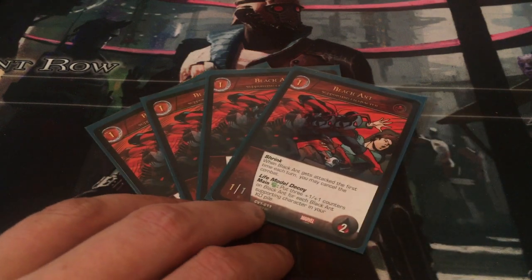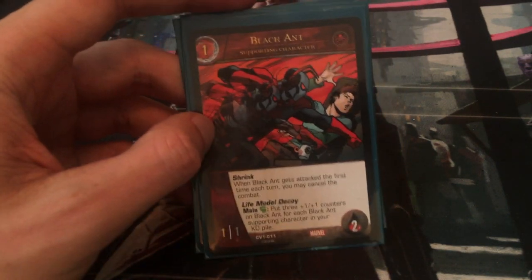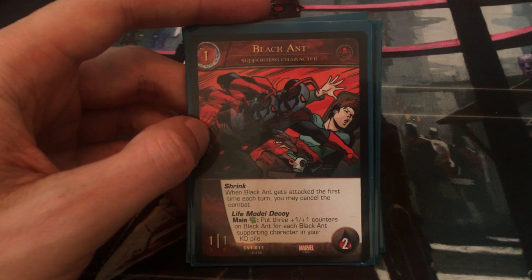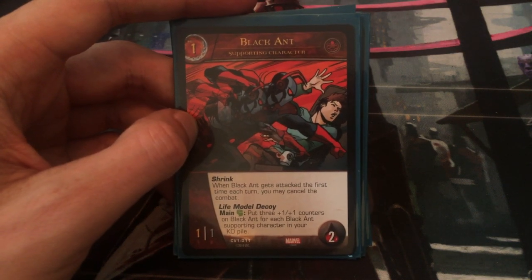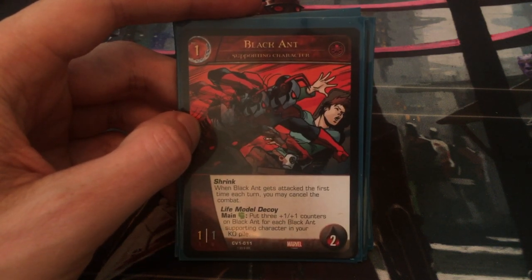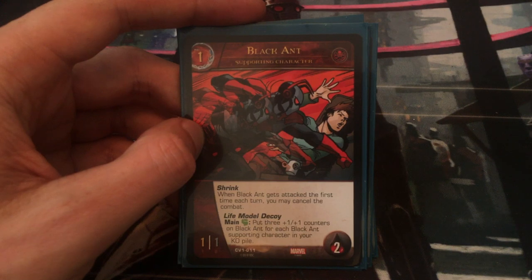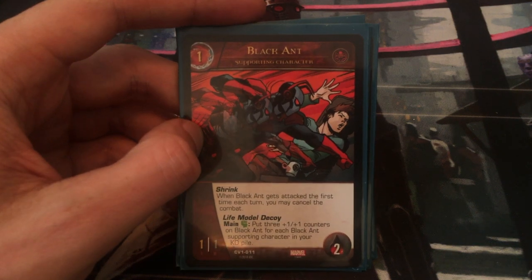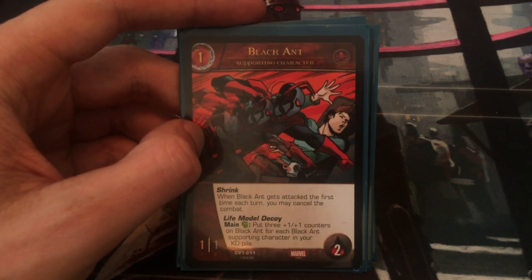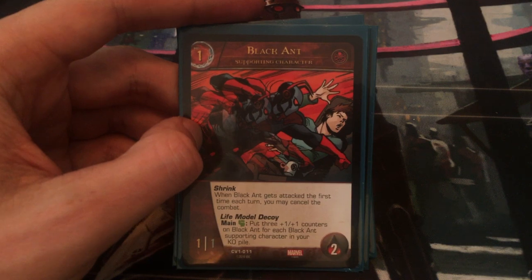I have four Black Ants with the classic Shrink power. When Black Ant gets attacked the first time each turn, you may cancel the combat. He also has two health, which is incredibly useful. There's also a Life Model Decoy — put three plus one, plus one counters on Black Ant for each Black Ant supporting character in your KO pile. Shrink is the big thing, and two health is also a very important part of Black Ant and important part of this deck.